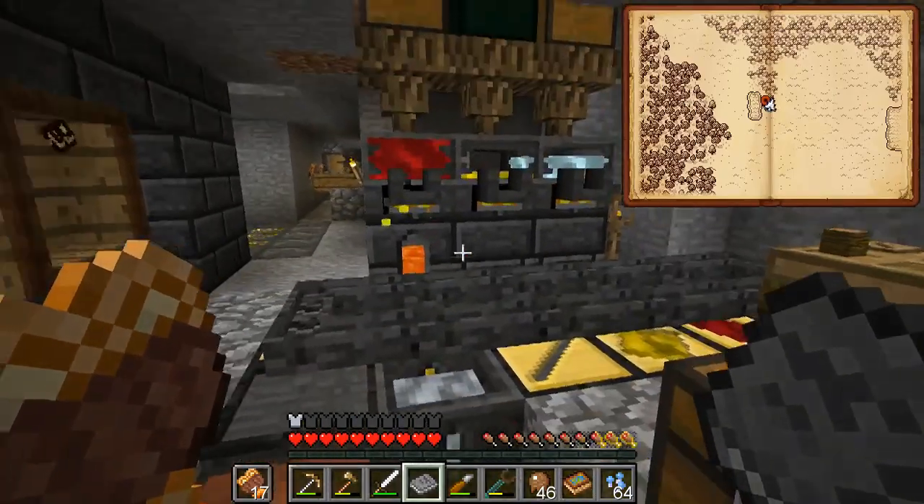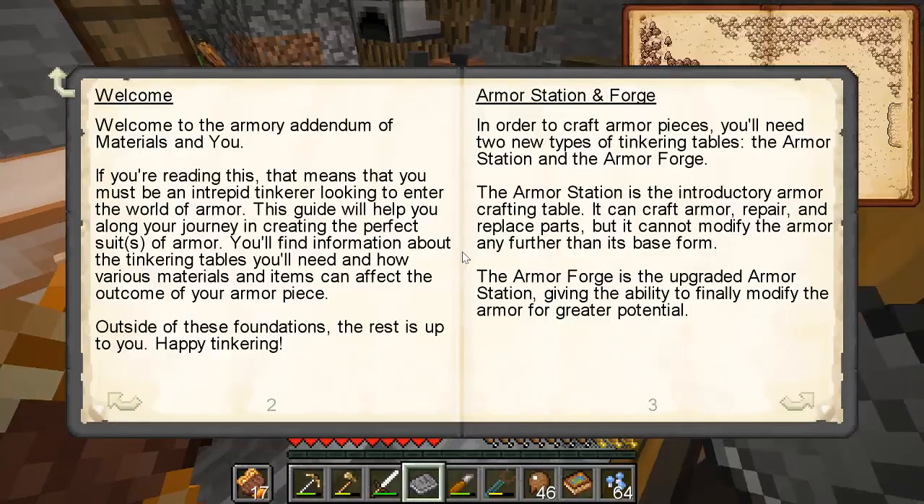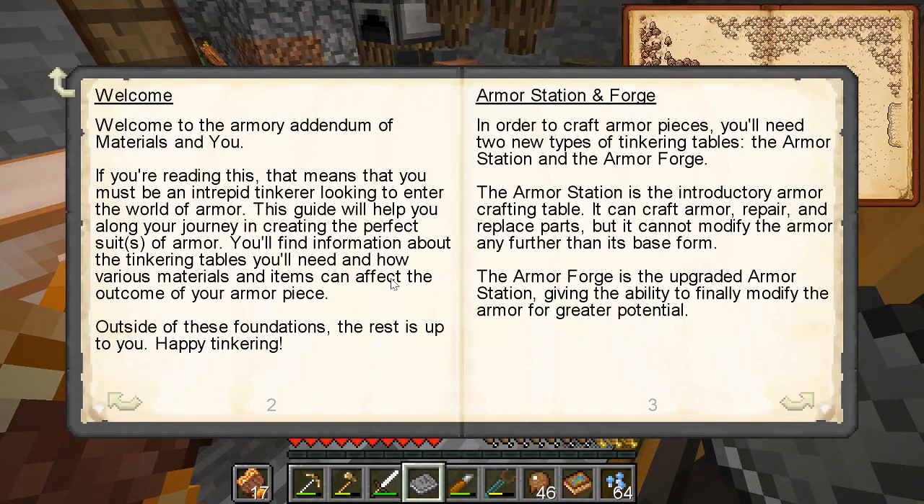Although the thing is, with the materials I have, I don't know if it's going to be any good. But if we go over here and read this, you'll need an armor station and an armor forge. One makes, crafts, armor repair and replacement, but the forge is the one that lets you upgrade things — sort of like the part tool thing for the Tinker's weapons.